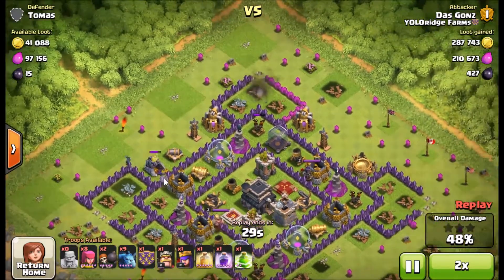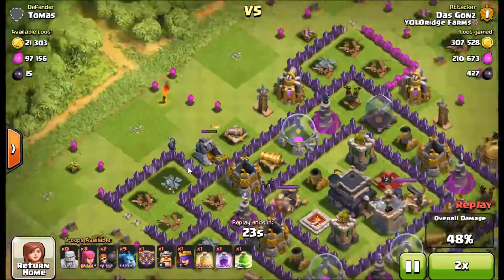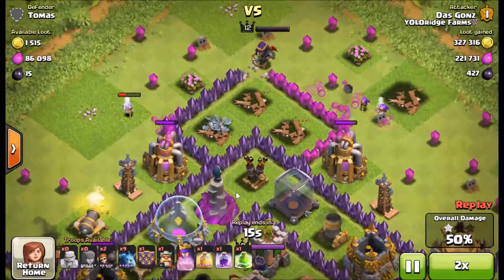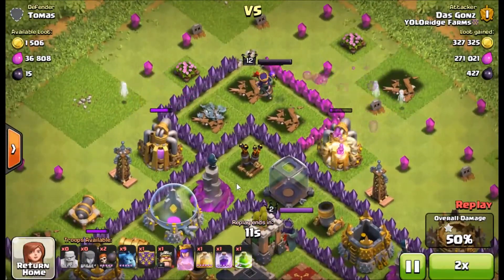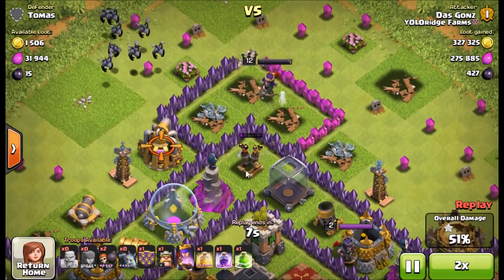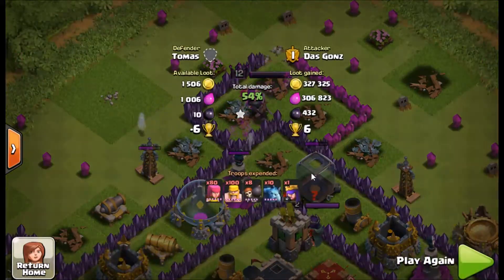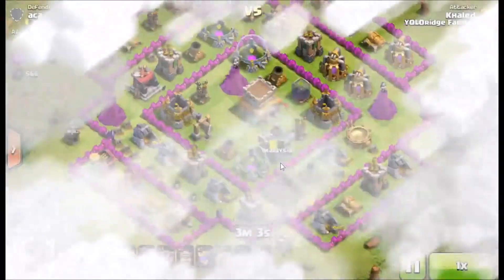It's out of range of a lot of the air defenses, wizards, and archer towers over here, so that worked out. I drop my nine archers left, and then the queen — queen saves the day. That's my boo. Look at that — 600,000. Thank you, boo.